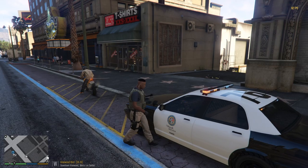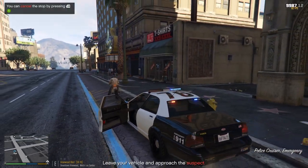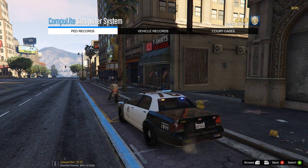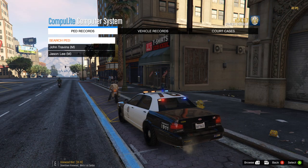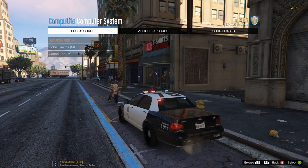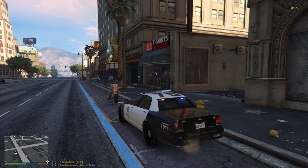Just to show you again — once LSPDFR kicks in you saw how the frames per second drop. We'll open Compulite real quick to show you once more: with Compulite open we're in the upper 40s — 48 to 50. If we go into another screen it goes lower, down into the low 30s when opening that screen. The same thing will happen with Computer Plus installed. But when you close out the menu, you'll go right back up.